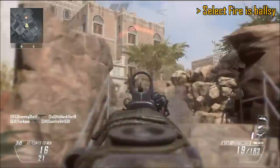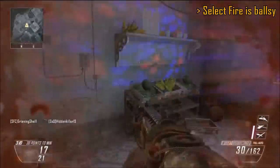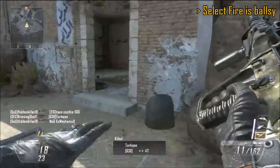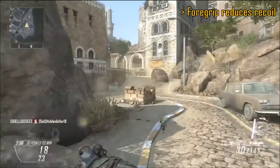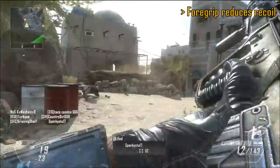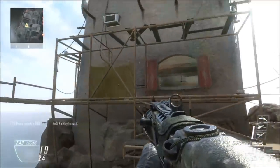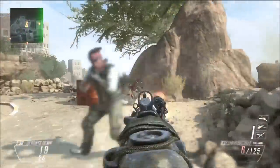Select Fire is definitely a bold attachment. As you saw, it reduces the recoil and adds some effectiveness at range. There are times where, if you do end up going for a long range kill with the M-TAR, it's just all over the place. Foregrip is also a really good idea. Select Fire does have its place on long range encounters, but at close range you're mostly going to be killing in four shots with the M-TAR, so I would run Foregrip instead of Select Fire. Still, it's interesting to try with almost all guns.